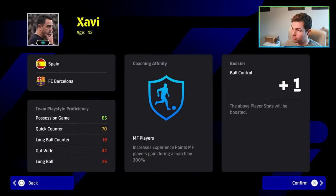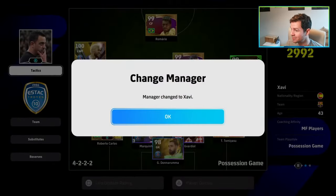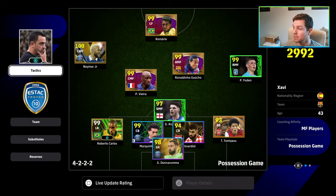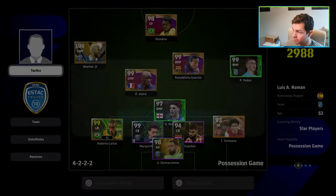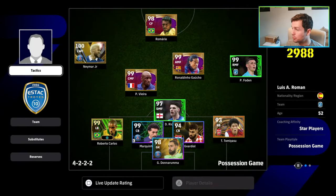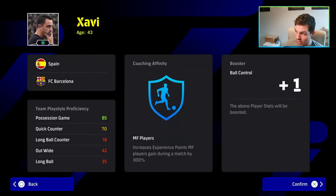Barcelona is going to give a plus one booster — the above player stats will be boosted, and it increases experience points to midfielders gained during a match. It's 85 possession games, so it's kind of a seamless transition. With our collective strength with Javi it's going to be 2992, and with Guardiola it's going to be 2988 — the reason for that is because Javi has the booster.